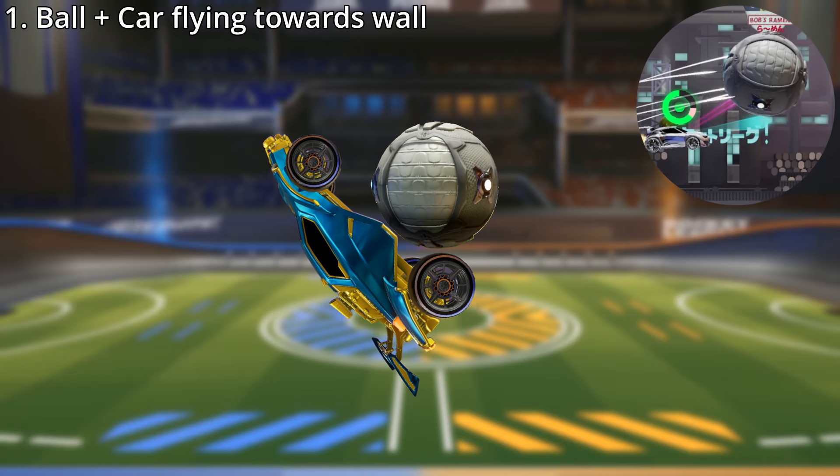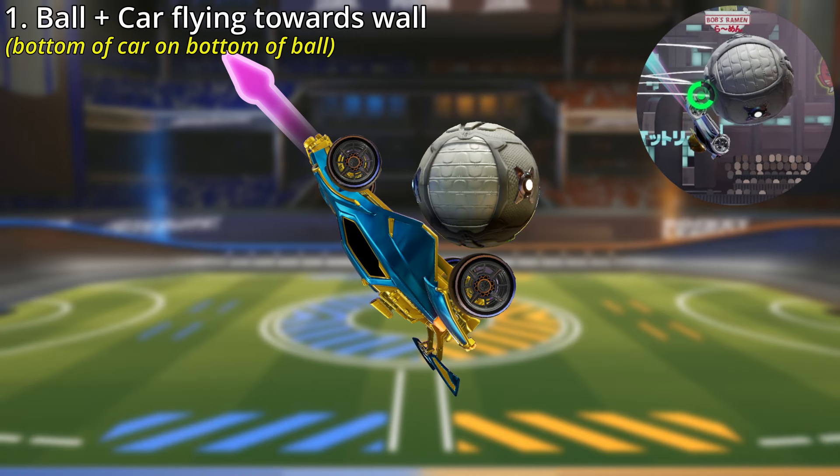To start off, get your car into position with the bottom of your car on the ball, somewhat near the wall. Then as soon as you approach the wall, press jump to get a purple reset, which pushes your car back and usually down. This will bounce the ball off the wall. Then you use your flip to get back up to meet the ball in mid-air, get a flip reset, and there's your purple wall catch.